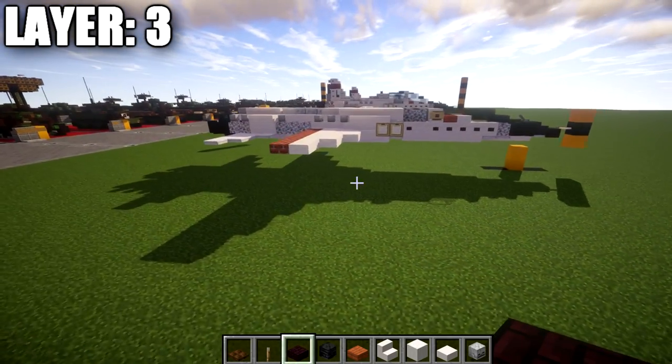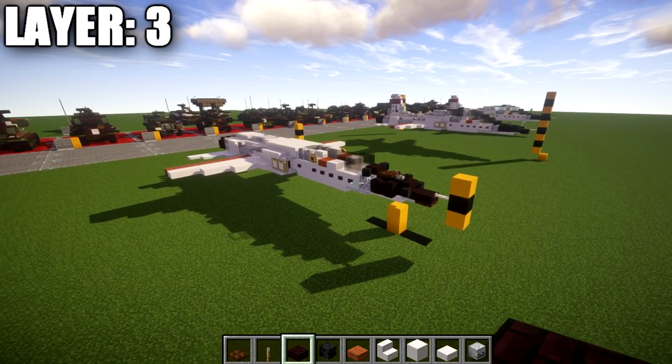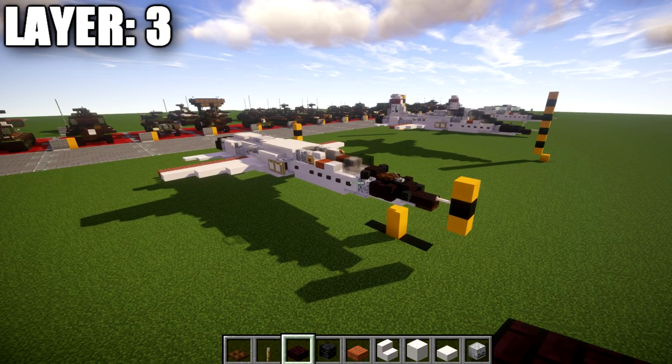As you can see, you're starting to get a lot of the aircraft built up and it's getting pretty close to having the fuselage done. It's a pretty quick build for the aircraft. Anyways, that's it for layer three — let's move into layer number four.